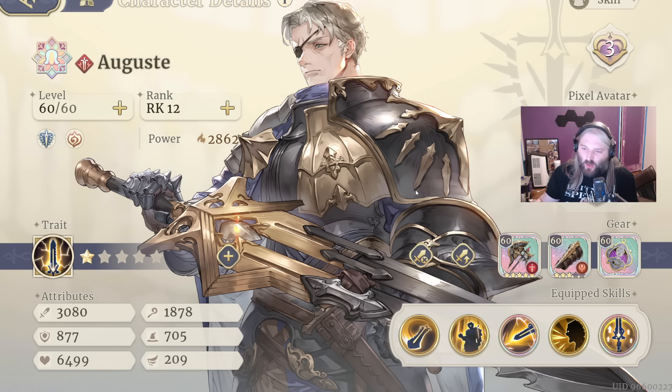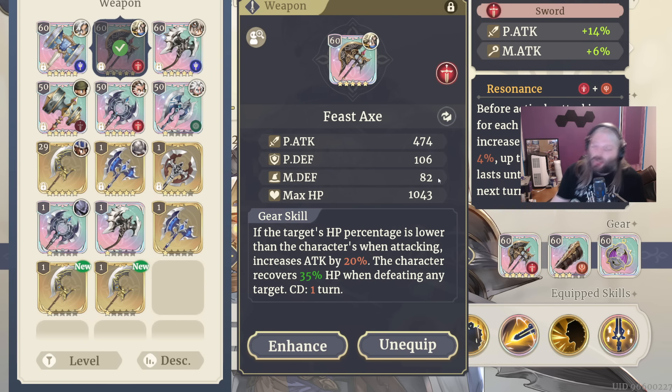So how did I build him? Let's take a look at the equipment I'm choosing. I'm using the Feast Axe: if the target's HP percentage is lower than the character's when attacking, increase your attack by 20%. Increasing attack by 20% is extra good because this is both physical and magical. So if he has 1,000 physical and 1,000 magical attack, he goes up 20% on both. But his Rage Outburst is actually double dipping on this attack, so it's actually more than a 20% increase — because you're getting the magical attack also into your physical attack. So this is very good.